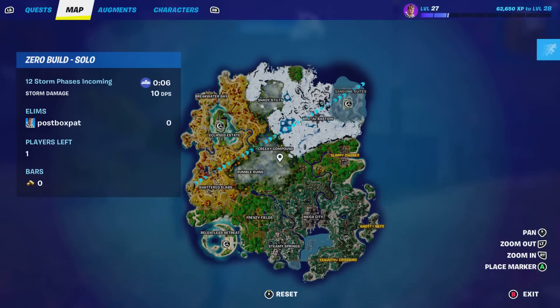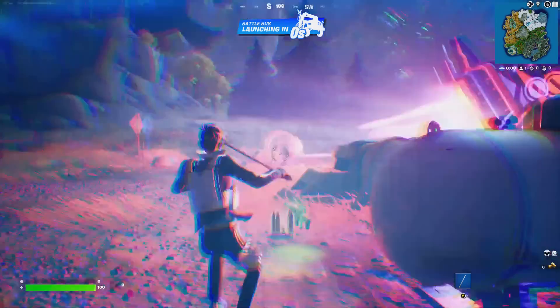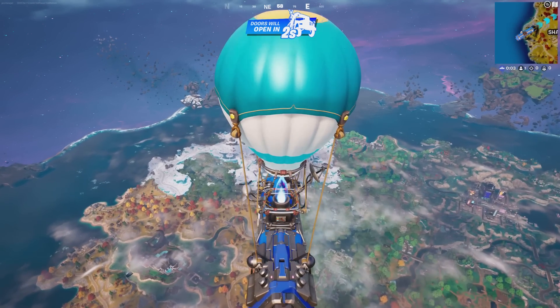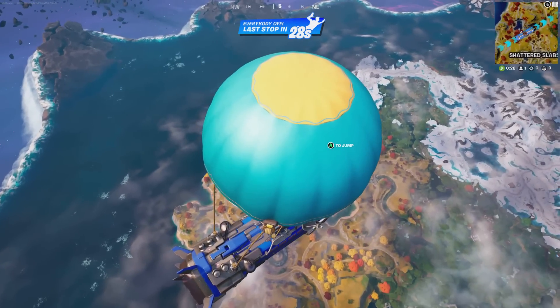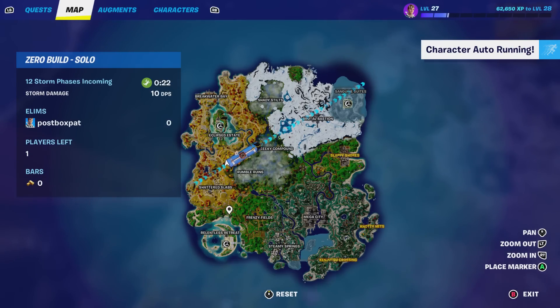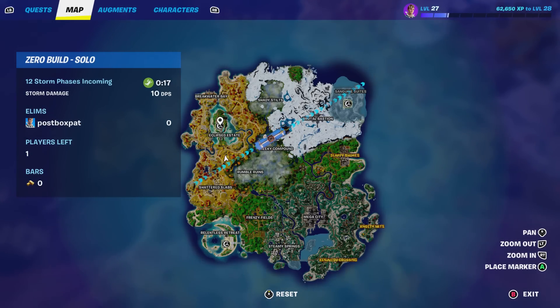Alright guys, in today's video I'm going to show you how to get inside the brand new vault in the Eclipse Estate — showing you how to complete it, how to defeat the boss, how to get access to Mythics, and all the secret routes in. It's a really simple boss fight and not as hard as I thought. This will come in handy if you don't know how to beat bosses or want to get access to Mythics quickly.